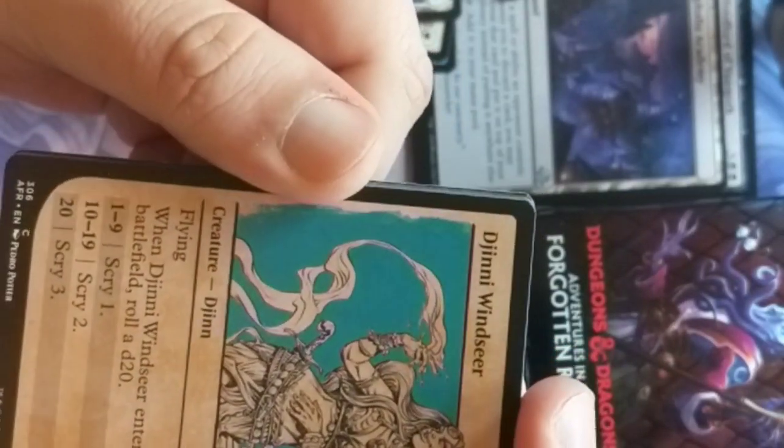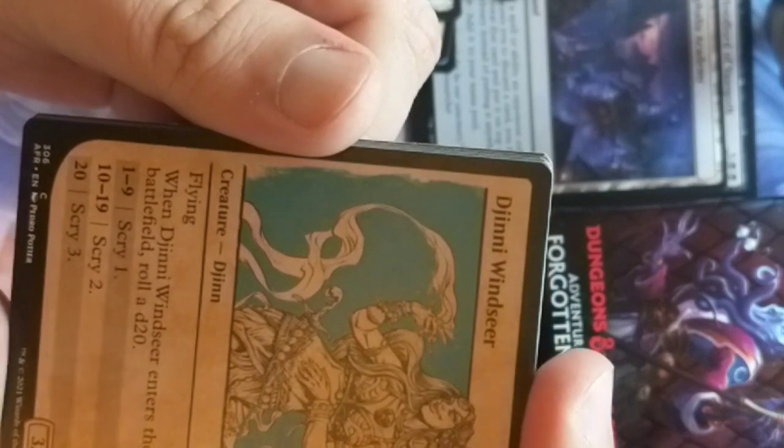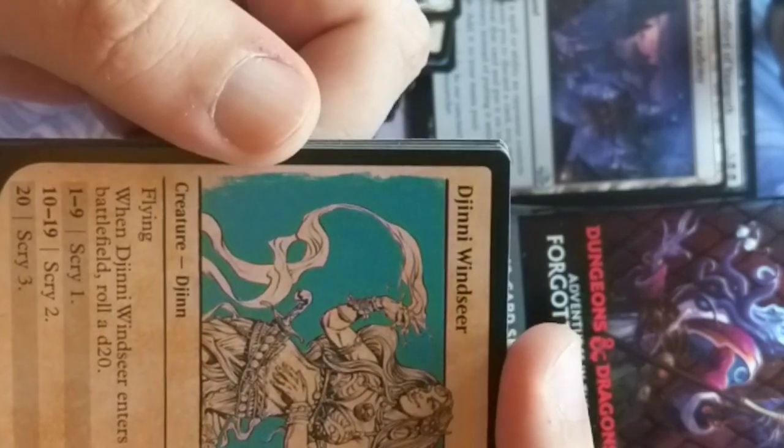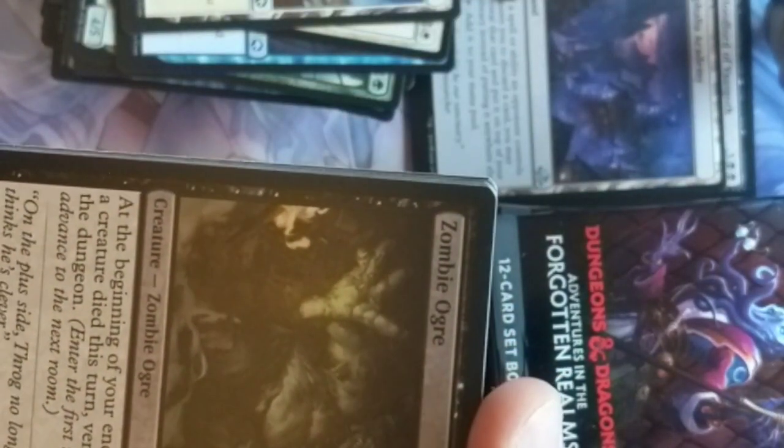Djinn or Genie — Windseer, very cool. I wonder if they have a Rakshasa in here and I wonder if their hands are backwards. Power Word Kill — that's an iconic spell from Dungeons & Dragons. Ray of Frost.